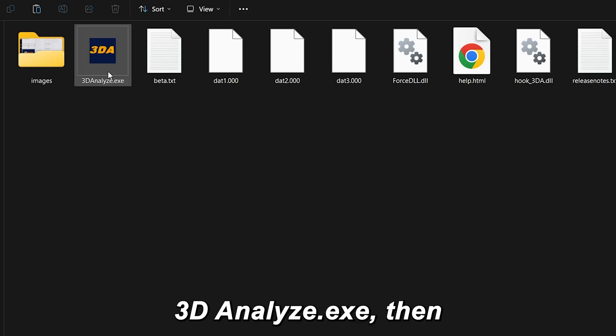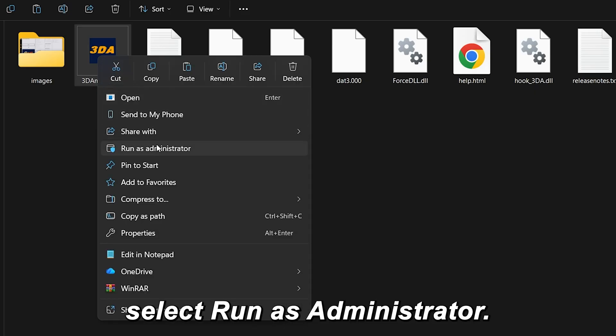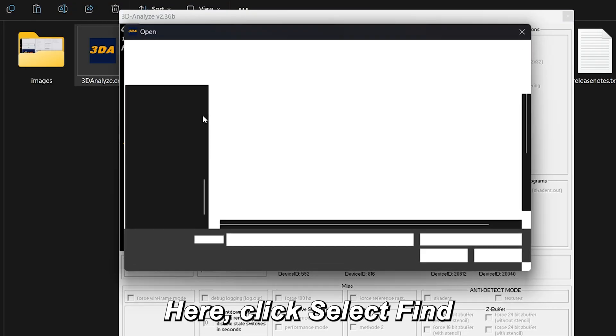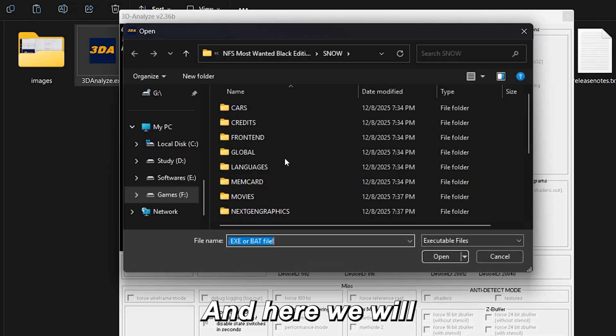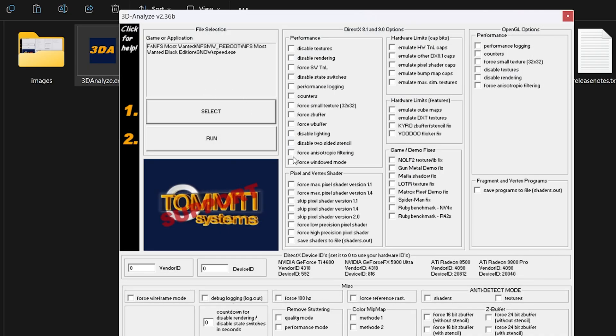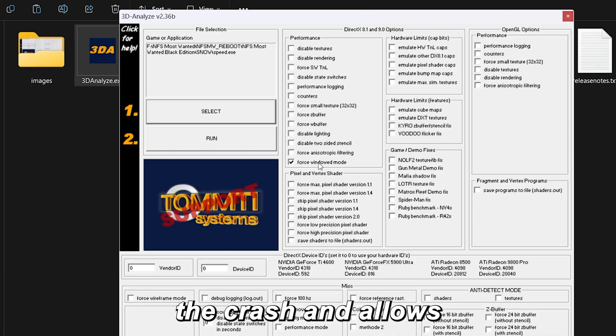Right-click 3danalyze.exe and select Run as Administrator. The tool will open. Click 'Select Find.exe file' and select Speed.exe. Now — important — enable 'Force windowed mode'. This is what stops the crash and allows high resolution. Then hit Run.